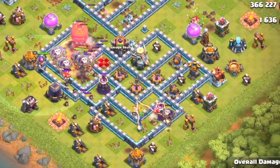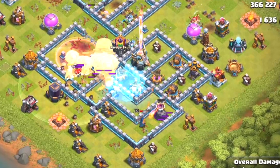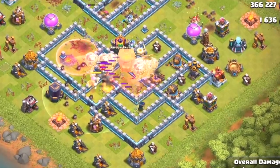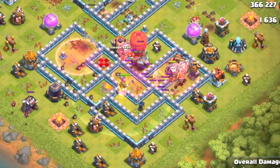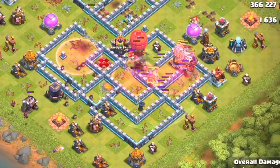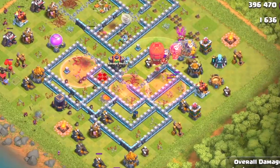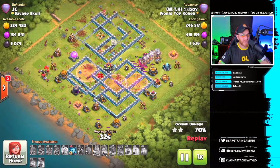On the back end, the royal champion sneaks in with a balloon or two. The royal champion takes a lot of force off the balloons as they move through this frozen location. A haste spell is dropped to launch balloons over into the final expo, cannons, and that final air defense. The stone slammer takes down the eagle artillery, then minions on the back end clean up.